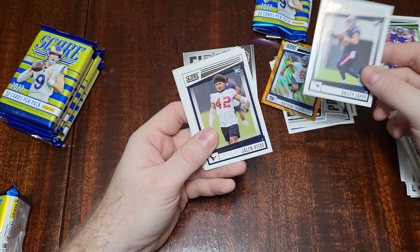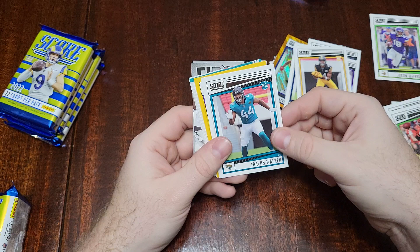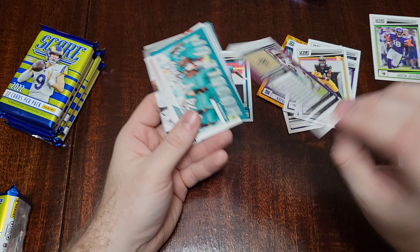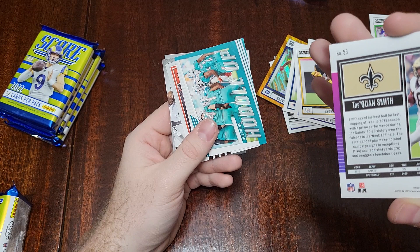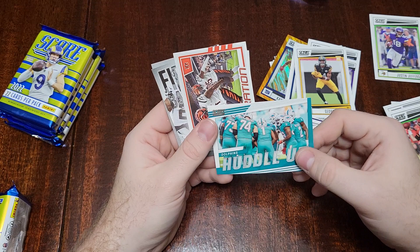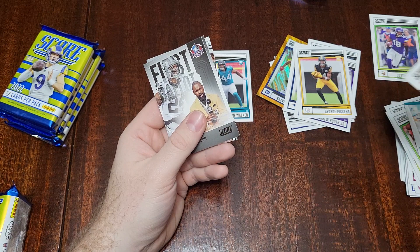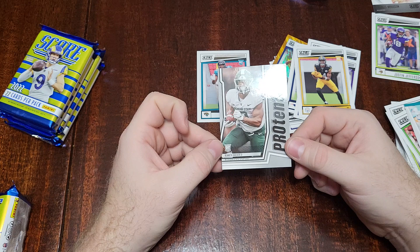Charlie Joiner, Carson Palmer on the Bengals, a Bailey Zappi rookie, a Jalen Pitre rookie, Andrew Booth Jr. rookie, George Pickens rookie, a nice Trayvon Walker rookie. Here we have a Traquan Smith with our base gold. The Dolphins Huddle Up, the Bengals Ja'Marr Chase Celebration card, Charles Woodson First Ballot Hall of Famer — hard to argue that — and another Kenneth Walker potential card. Not a bad one.